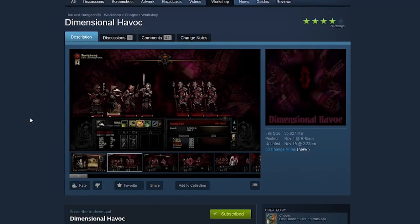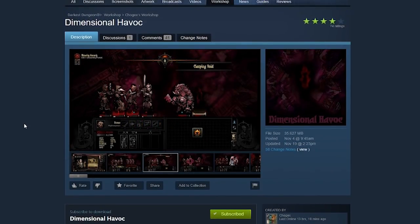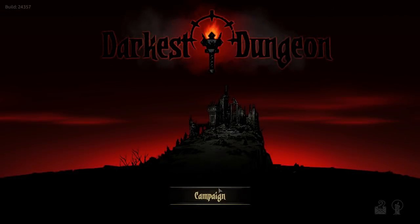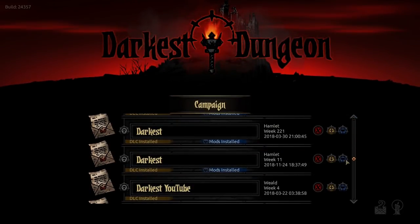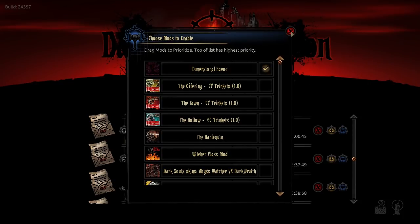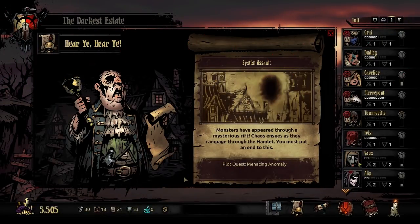This mod is currently only available in the Steam Workshop, and installing it is quite easy — just follow the link below the video to reach the Darkest Dungeon Workshop, find Dimensional Havoc, and subscribe to it. Once subscribed, go to your actual save file, come over to the enable and view mods list, and make sure Dimensional Havoc is turned on. That's all you have to do. If you have any questions about how to play and make it through the waves of Cho's Dimensional Havoc, we welcome that in the comments section below. Thank you for watching — subscribe for more Darkest Dungeon content, and we'll see you next time.